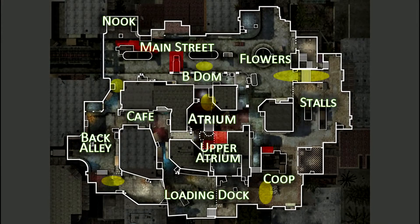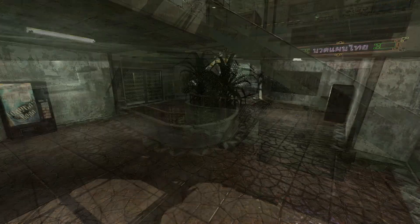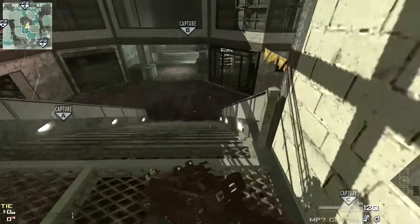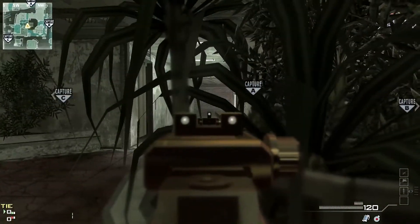The last spot is definitely not someplace you want to stay very long, but it can allow you to get the jump on a lot of players if used right. You can see enemies coming from the cafe or A-DOM, and also those above you near C-DOM. Keep in mind that when shooting through the grate it will take a few more bullets to put an enemy down, not to mention they'll be harder to see through with all the sparks that your bullets create.